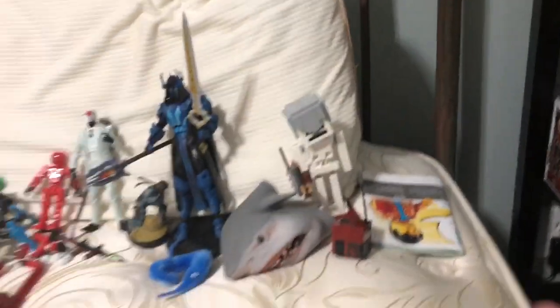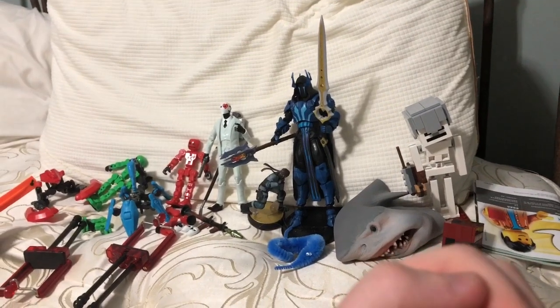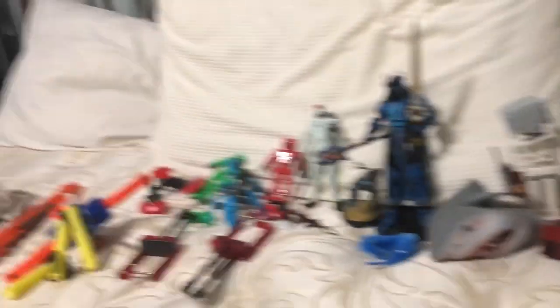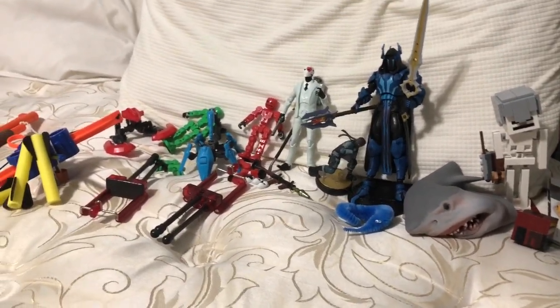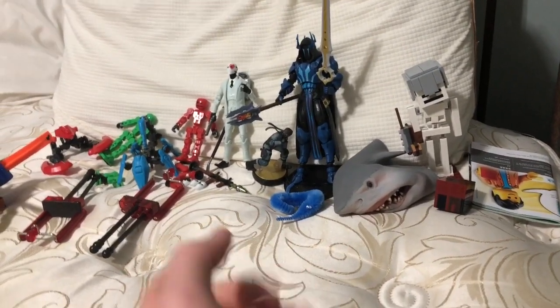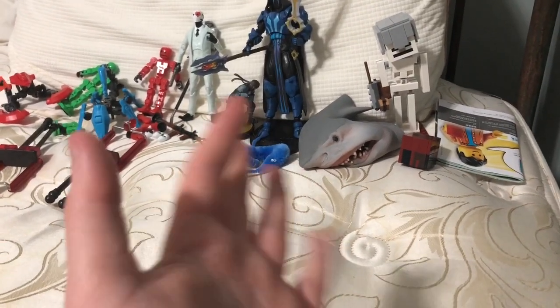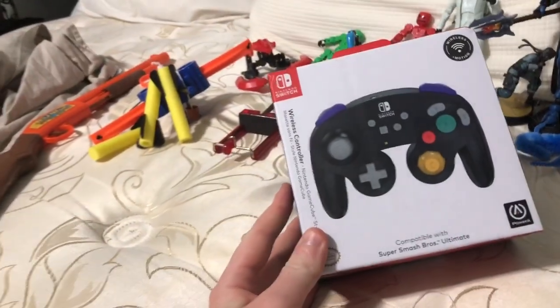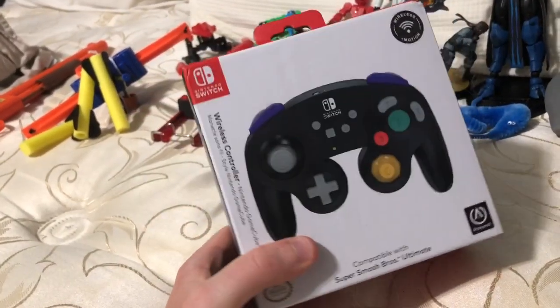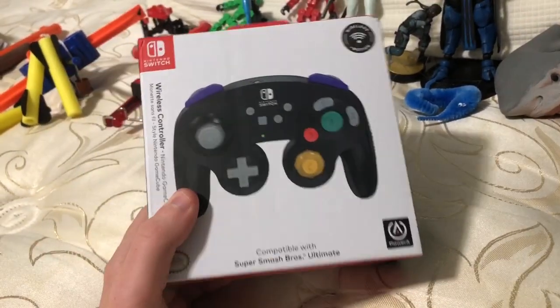I spent the day with my dad on my birthday, then he dropped me off to my mom so I could spend time with her. I got one thing from her — I asked for another thing too but she ordered it and it hasn't come in yet; it should be coming in November. She got me a Super Smash Brothers wireless GameCube controller for the Switch. I really wanted this for a while and it means a lot to me that she bought this for me — I just really love this.